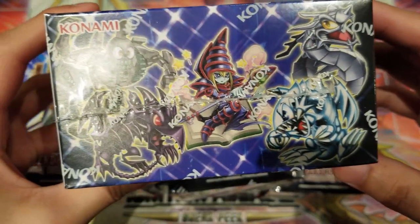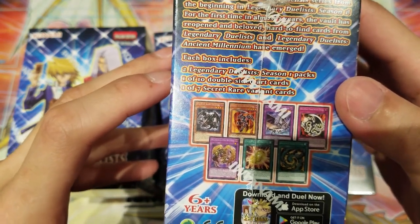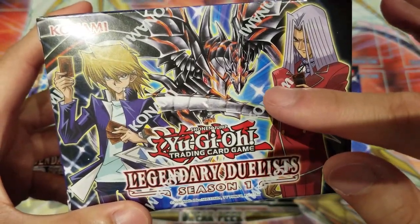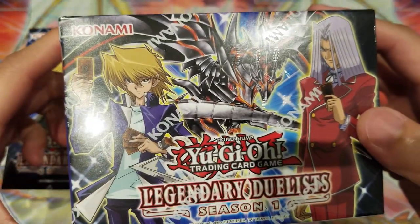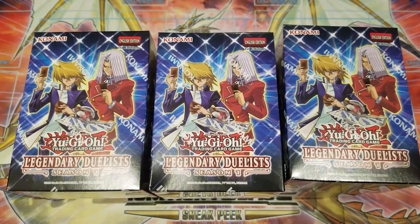So I'm really glad they finally released this. We see a lot of toon monsters with really good combinations with the Toon Chaos cards we got recently. There's a whole new rarity, and each box contains two Legendary Duelist packs, one double-sided art card, and one of the seven secret rare variant cards — really cool stuff. There's also a new errata for Red-Eyes Darkness Metal Dragon with a slightly adjusted effect.